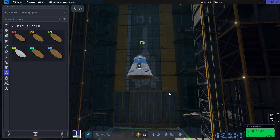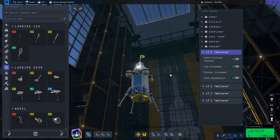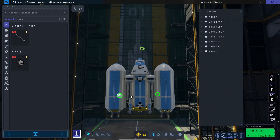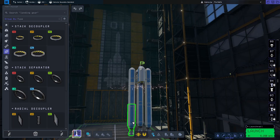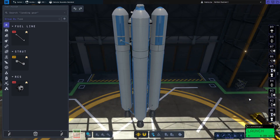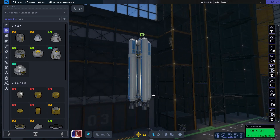I still think we don't need a heat shield but I'm going to include one. This should be the craft that gets us off the surface of Minmus. In principle this should be able to land on the moon and then get to Minmus and back. Now we have to actually get to the moon.